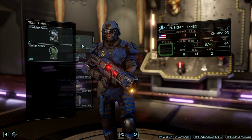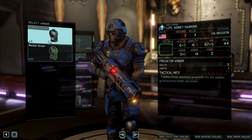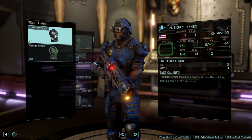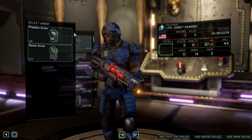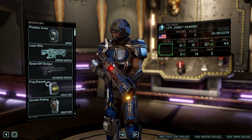One thing I forgot to do in the previous infiltration — I gave the ranger predator armor but I didn't give anybody else in the mission predator armor, and I had three more available. Should have given it to the shinobi and the assault at least, as well as the ranger. Oh well, I guess we do it here. Predator armor. I'll see you soon.